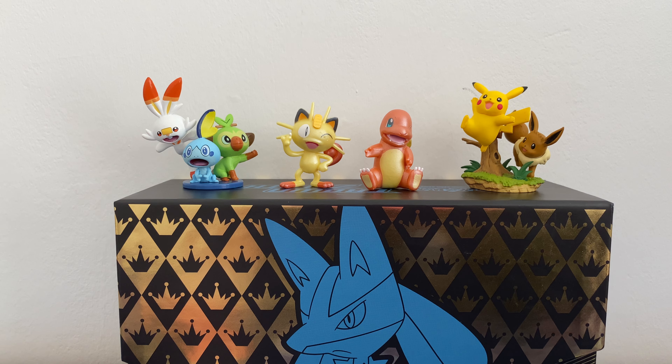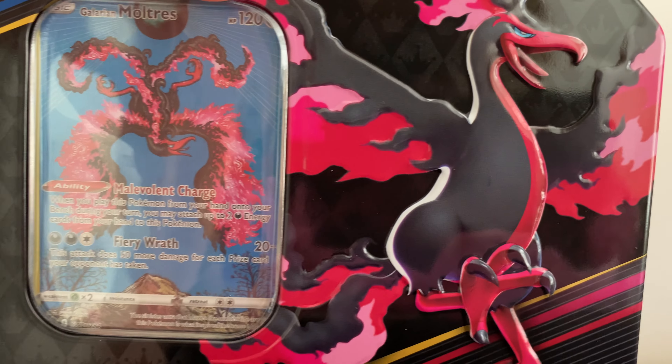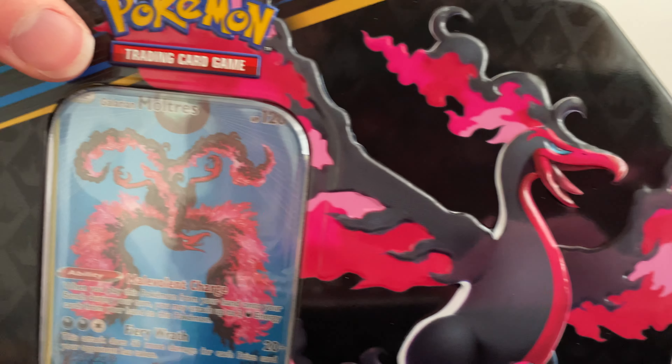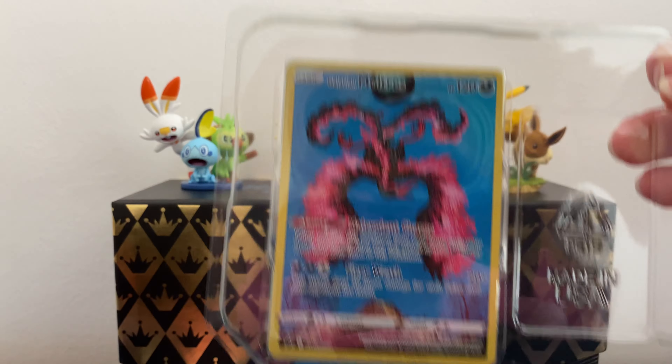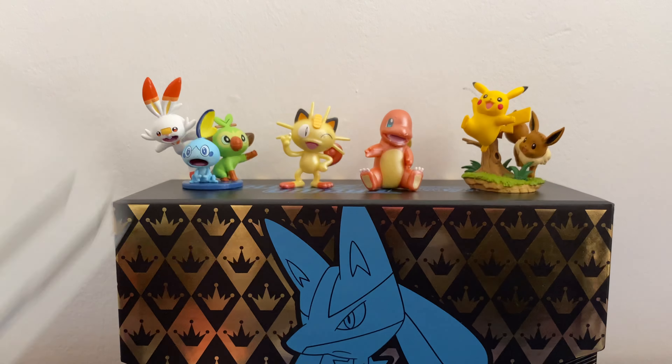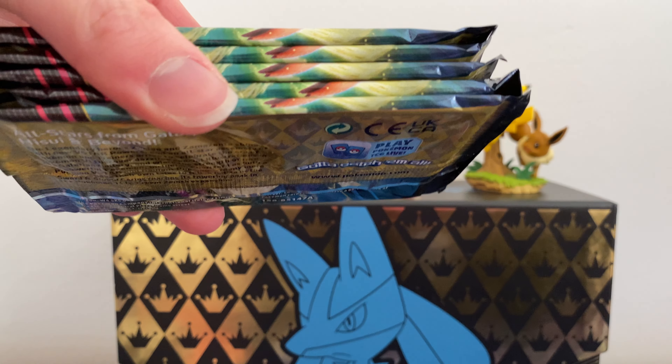Hey guys, today we are going to be unboxing the Galarian tins — these are the Crown Zenith tins with the Galarian birds on them. This is just the Moltres one but really it's the same format for all of them. You have your promo card and the bird on the front. We've got all three here but I'm just going to open them up one at a time. There's the promo card for Moltres. I'll put it to the side for now and sleeve them up in a minute — each pack has four cards.